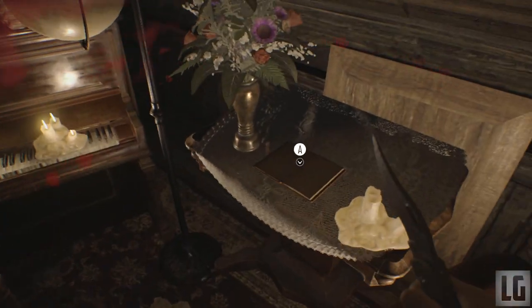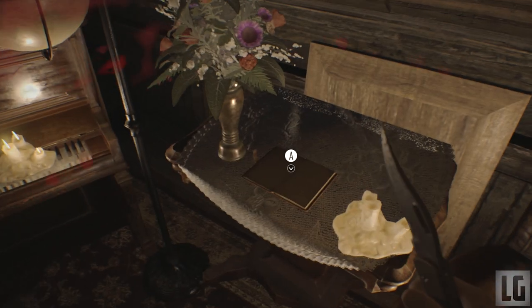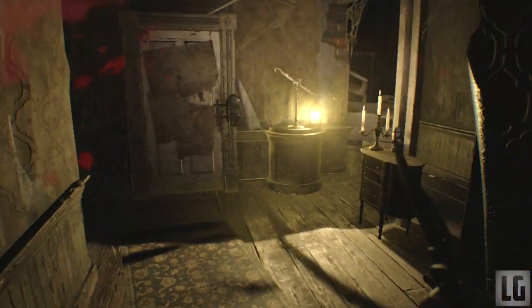Once you've done that, go out of here and into the next area to find the scale that needs a lantern, which we must get from Marjorie in a boss battle. In this room is another bobble head and an antique coin inside of the drawer.